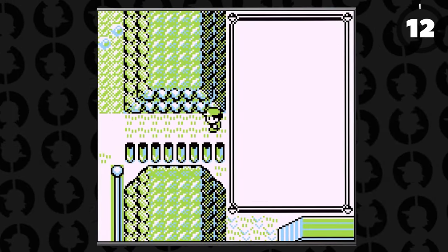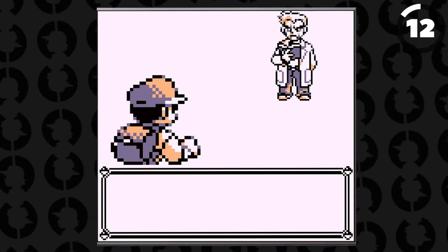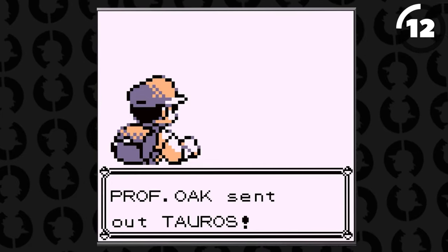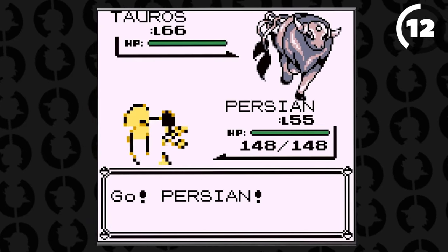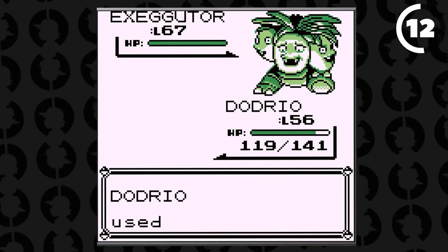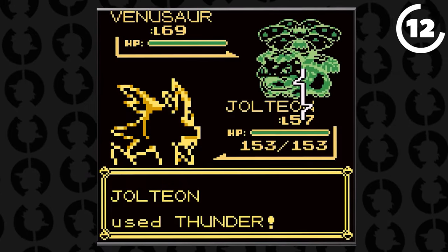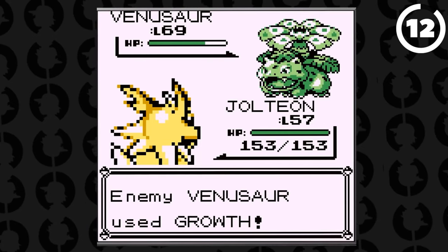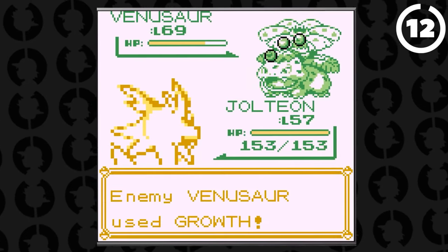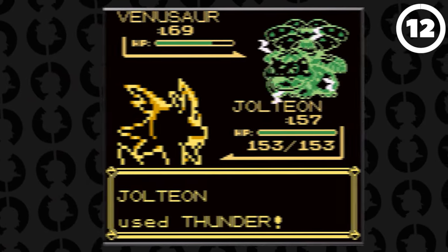You were able to battle Professor Oak in Red and Blue. To do this, you had to perform a Ditto glitch or the Old Man glitch — either one would work — and you could then actually battle Professor Oak, which is something you normally wouldn't be able to do. His team was pretty interesting: a level 66 Tauros, a level 67 Exeggutor, a level 68 Arcanine, a level 70 Gyarados, and a level 69 Kanto starter — whichever one you and your rival didn't choose. Interesting that it was in the game but never officially usable.